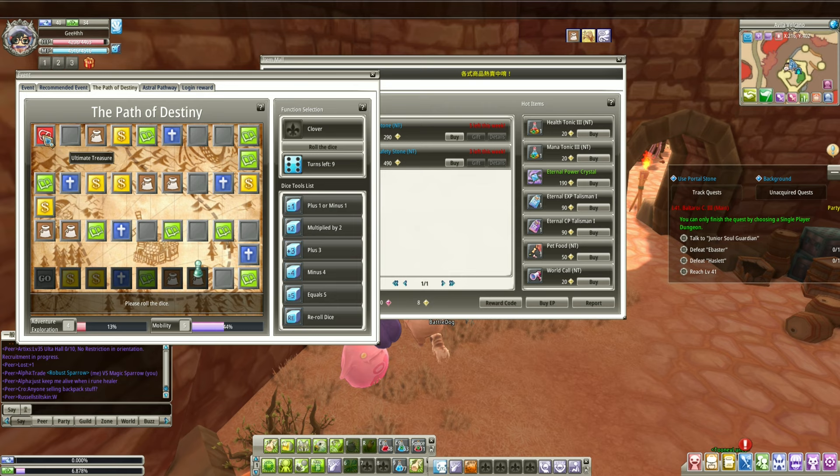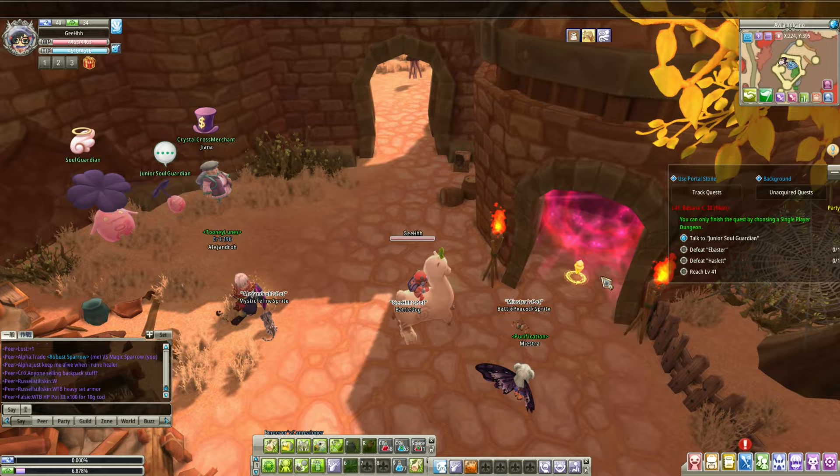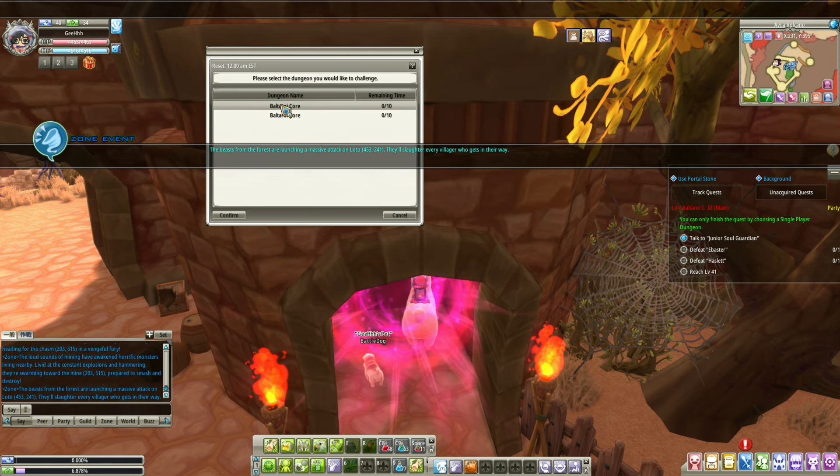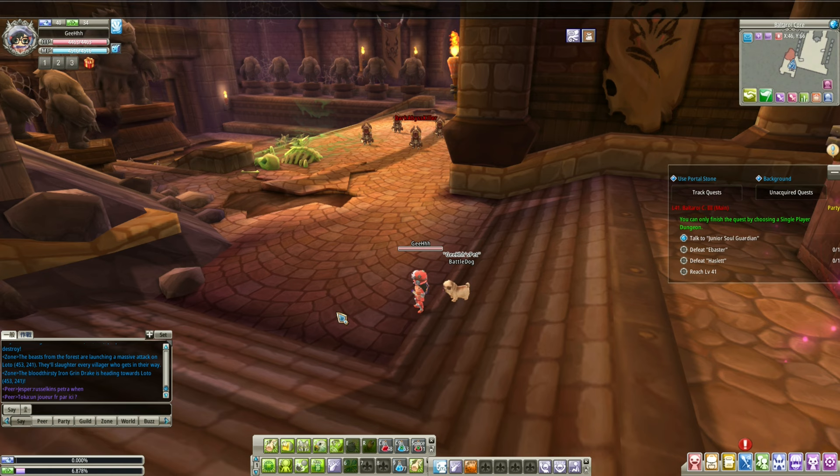Baltaroy. Okay, let's go inside the dungeon. There's a lot of people over here. Let's get inside — pick the solo mode. The solo mode is the second one; the first Baltaroy Core is the party raid. So we gotta do the single player. Confirm — and here we go.